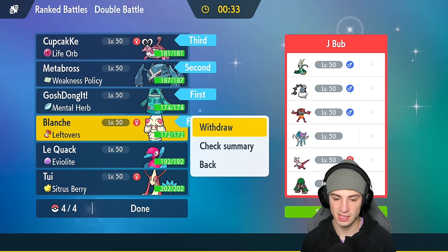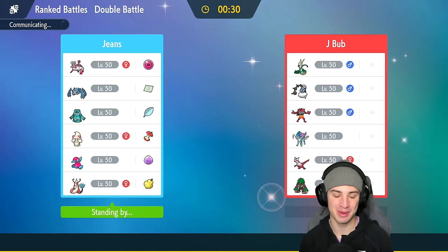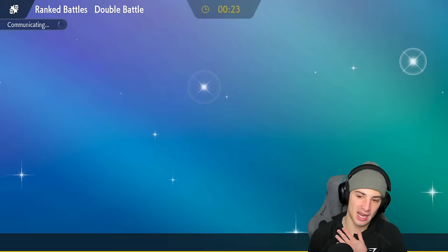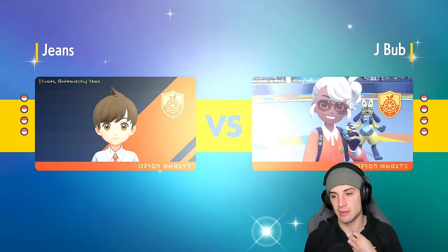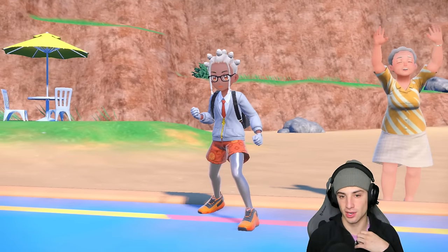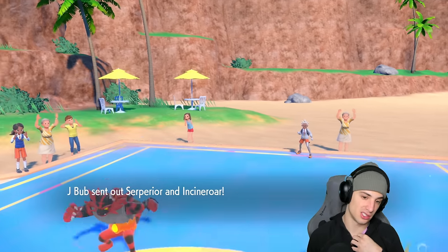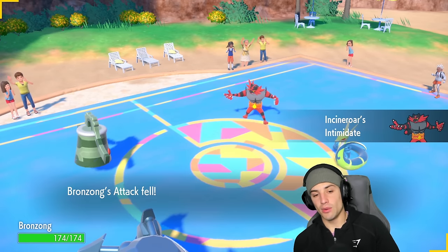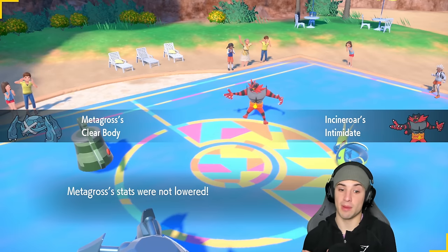We're going to bring a special attacker in the back end. Milotic really thrives here. The Pokemon I'm a little worried about is Whimsicott — it's just really bulky but I don't think they bring it, especially against a Trick Room team. Whimsicott sets Tailwinds and outbulks some Pokemon, but it just seems like they're not going to bring it. Hoping they don't lead Incineroar — I have Clear Body to deal with Intimidate but I just don't want to deal with Fake Out.